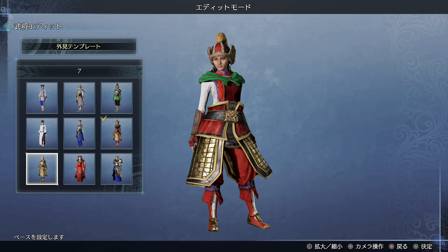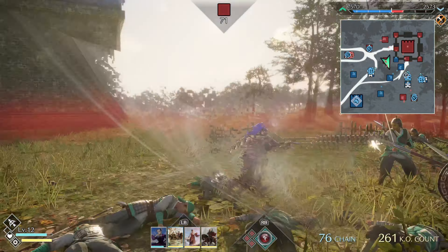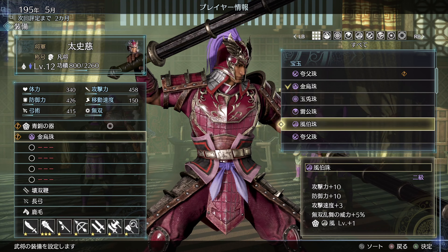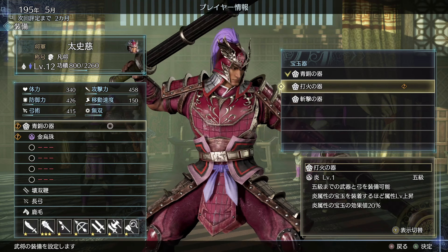The combat features a perk and elemental system that can change how you play your characters. Move sets might not be expansive in this game, but figuring out how to improve your level and command mode while maintaining and improving your gear will mean a lot more than just mashing buttons.